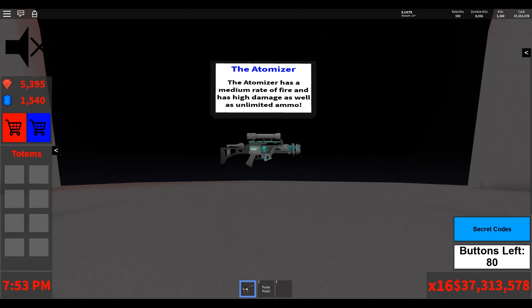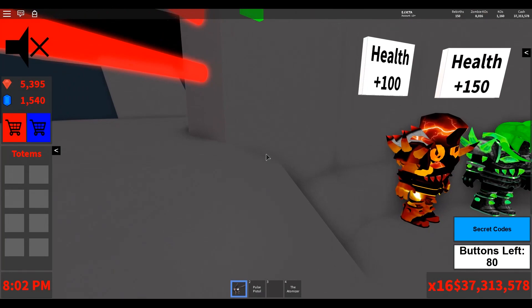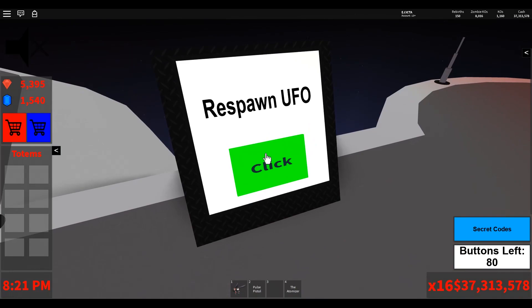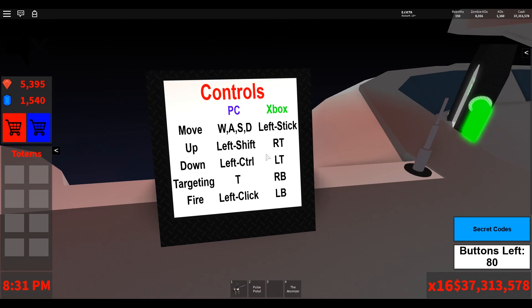At 90 rebirths, you get the atomizer — this is my favorite gun. It's a sniper rifle with a medium rate of fire, but it does high damage, has unlimited ammo, and it's fully automatic. The final thing to unlock in the space station is the UFO, and you can unlock that at 100 rebirths. You click the button to spawn it, and if you lose it or somebody takes it, you can come back up and click it again and it'll spawn right back on your base.